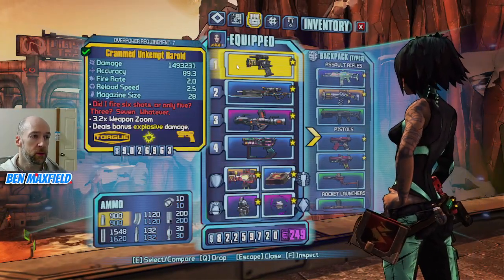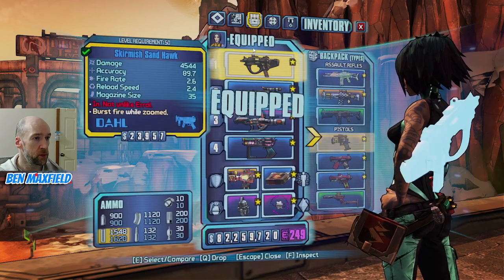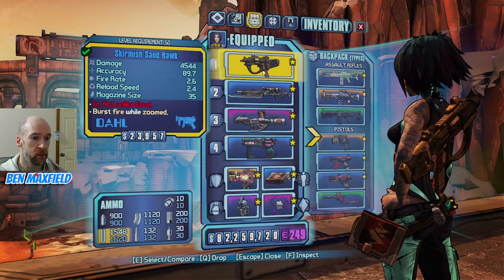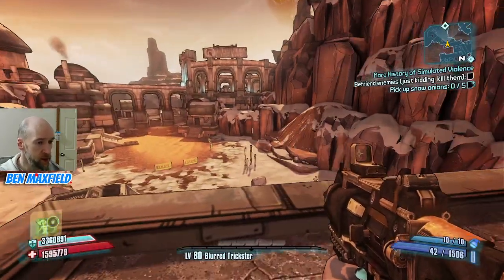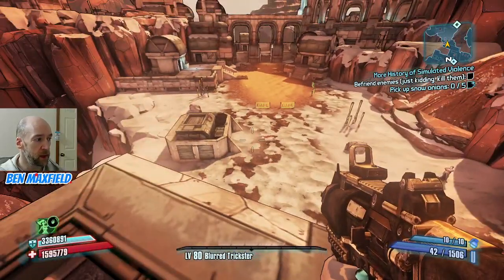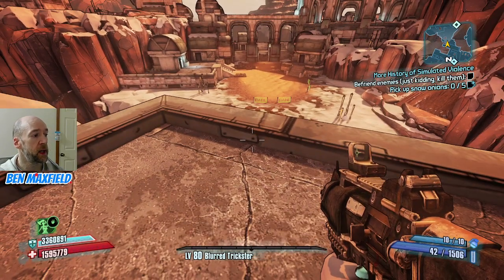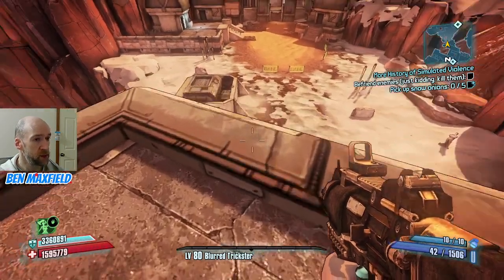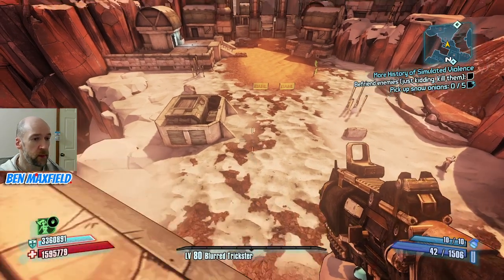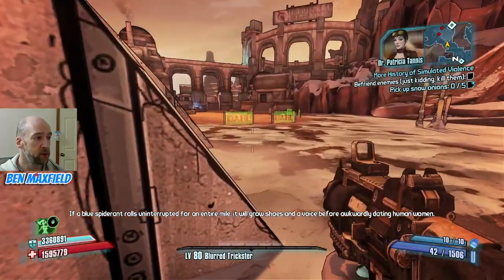Let's swap - we can swap this Harold back out for the Sandhawk. We'll try this to begin with. And I can use that Tesla grenade preemptively with the Doc Mercys - that's probably a good idea to get into. If any character is boring, it's Gage. I haven't tried Gage, so that's something I still need to experience. But with the little bit of Axton that I did play, I did enjoy messing around with the turrets.